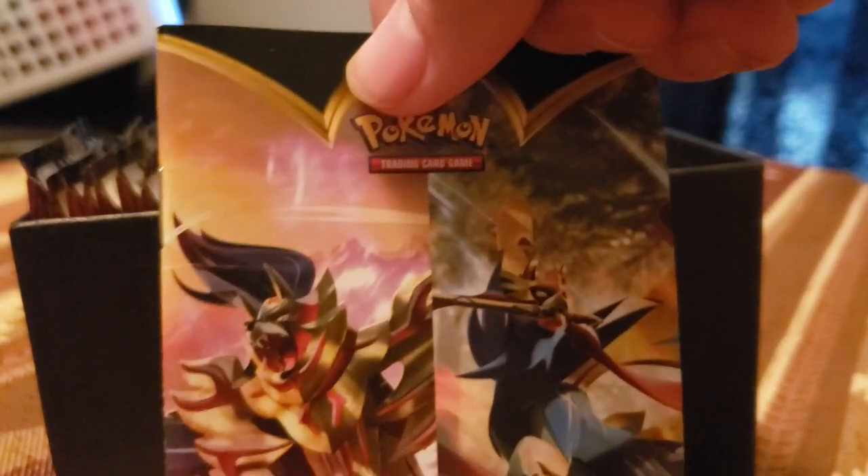Got the dividers. And then the whole package of energy cards they give you in these. Another little booklet — they got the rules booklet in these now, so you get a rule booklet every time. And then here we go, we've got eight packs.